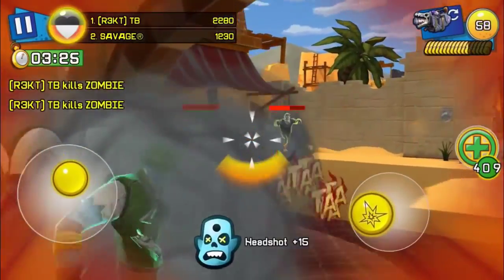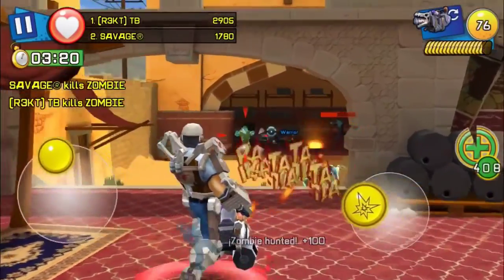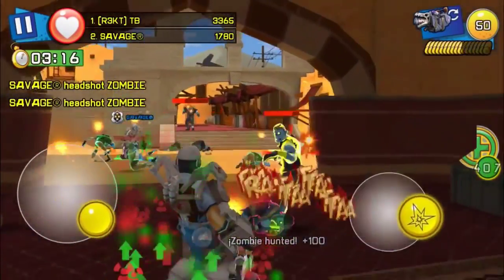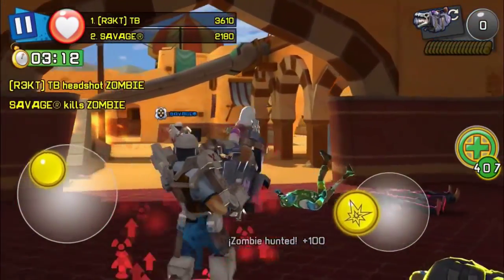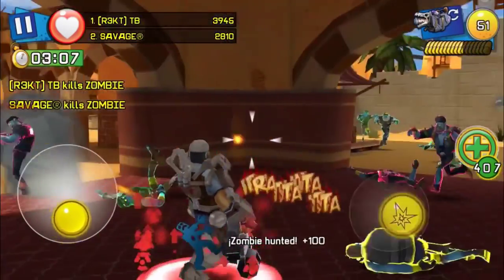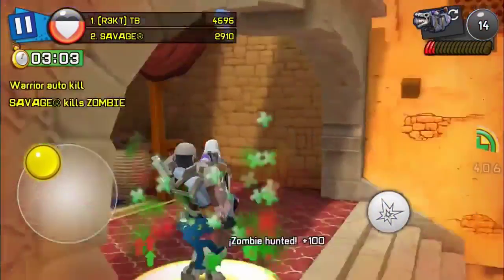What you want to do is get the zombie incinerator or the fire speeder — those are the best weapons. The heavy skull is what I'm using right now, but if you don't have enough zombie knights to buy it, first use the fire speeder or the zombie incinerator.